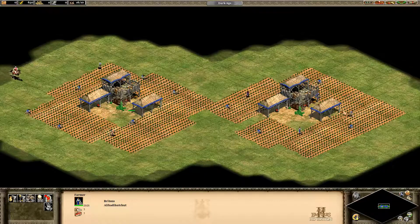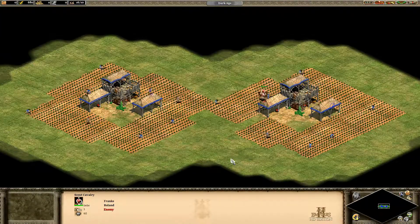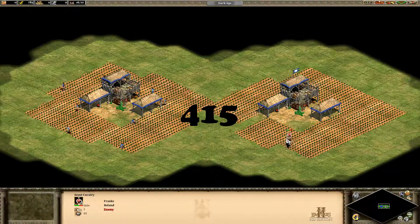But what is more efficient — eight perfect farms or the right corner farms? Let's find out. I've done this test four times: two and a half minutes with no upgrades, three minutes with wheelbarrow, and three and a half minutes with handcart. In the first test they come out equal with a mean worth of 311.